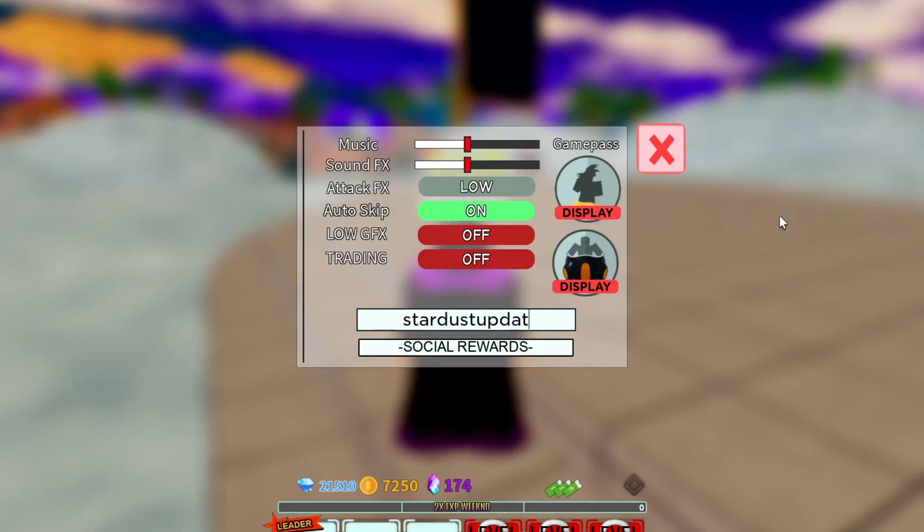Another working code is 'hooray50k' — H-O-O-R-A-Y and then 50K. This gives you free rewards. Make sure you get that one for yourself.